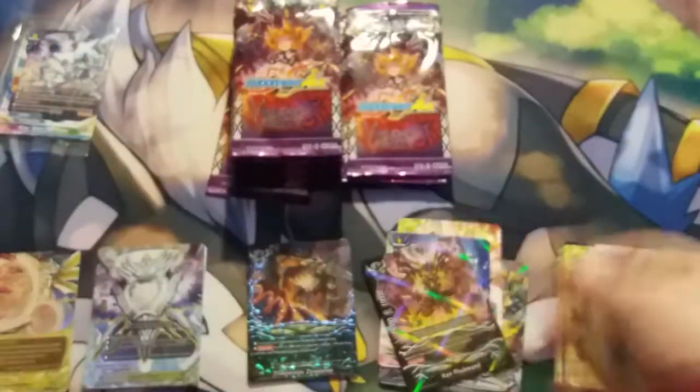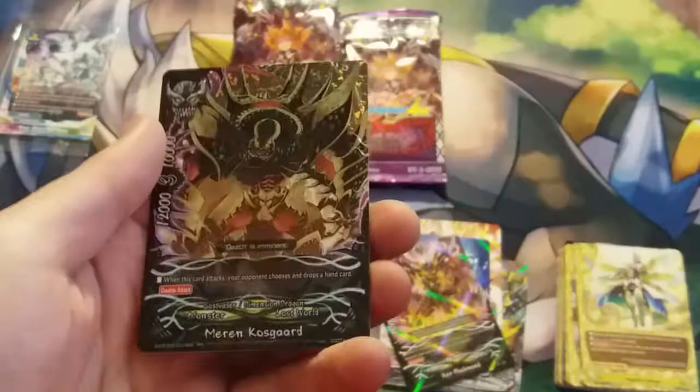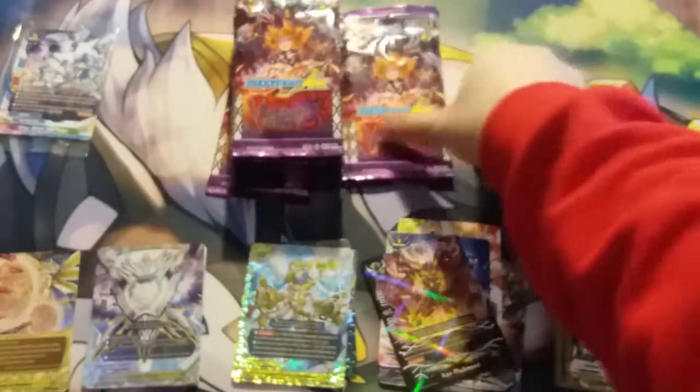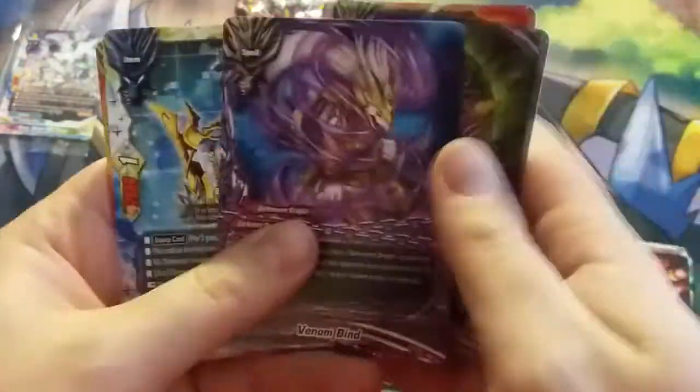A lot of the double and triple rare cards in this set are still holding some value, especially the Lost World ones. One Lost World card that has definitely spiked recently is Invasion from the Deep and Vile. That was about a $12 card before, and now it's looking at $20. As more people are buying it at that $20 price, it will slowly become more and more out of stock, and its price is going to increase as a result.